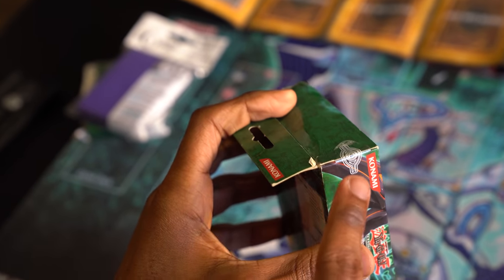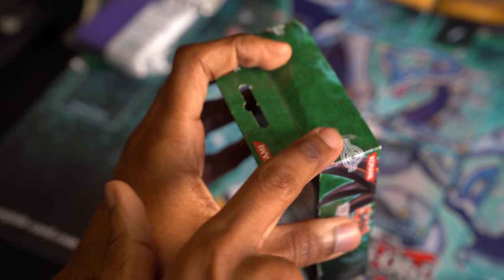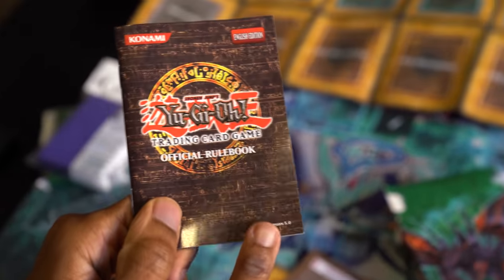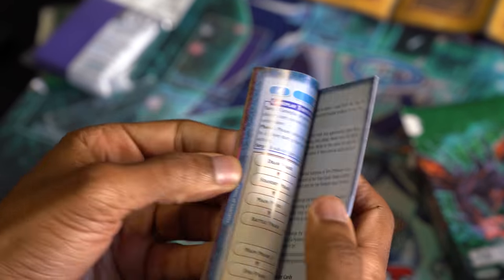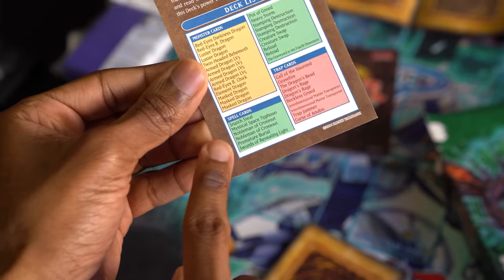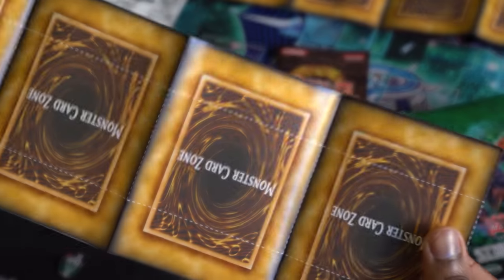Does anybody else miss when they used the Millennium Eye stickers? I remember that was on the packaging of everything. We get an official rulebook — this is actually version 5.0. I don't think they include official rulebooks in structure decks anymore, and I would say that's maybe a bit of a sin. We got extra information, a deck list here which is very informative, a little bit of strategies on how to use the deck, and our classic playmat.